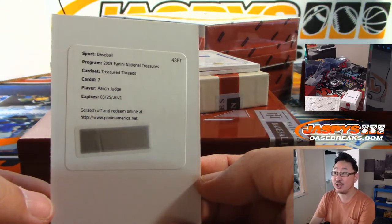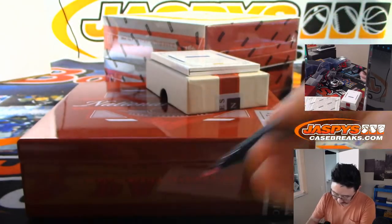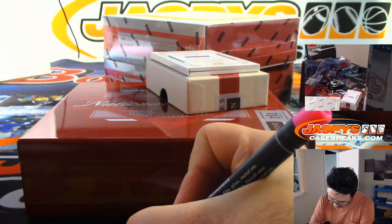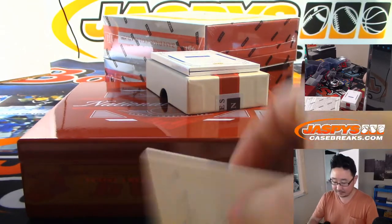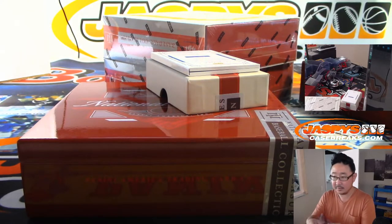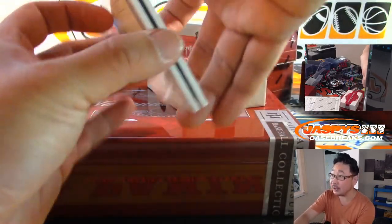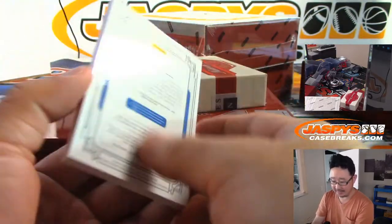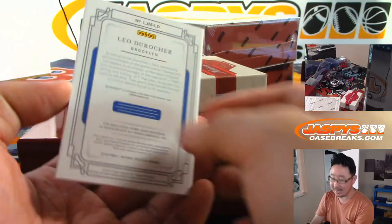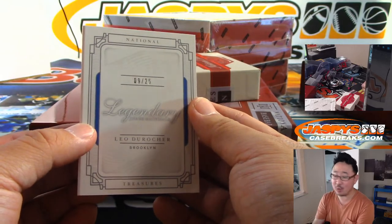It's Aaron Judge — Treasured Threads Aaron Judge redemption! Your book is Leo Durocher, Brooklyn Dodger edition, got that old wool jersey from back in the day, game used. That goes to nine out of 25 — that'll be for Joe.